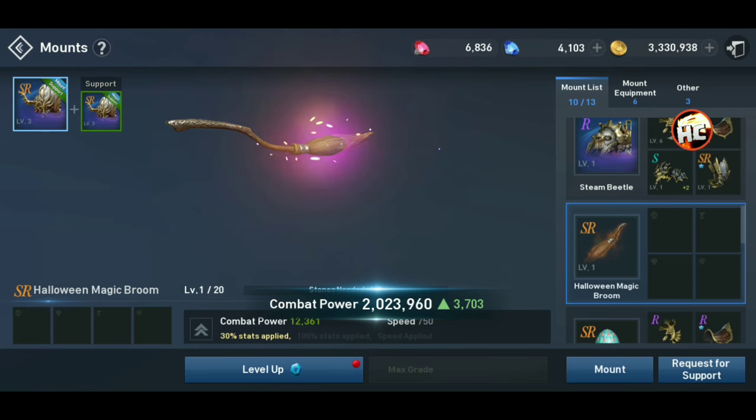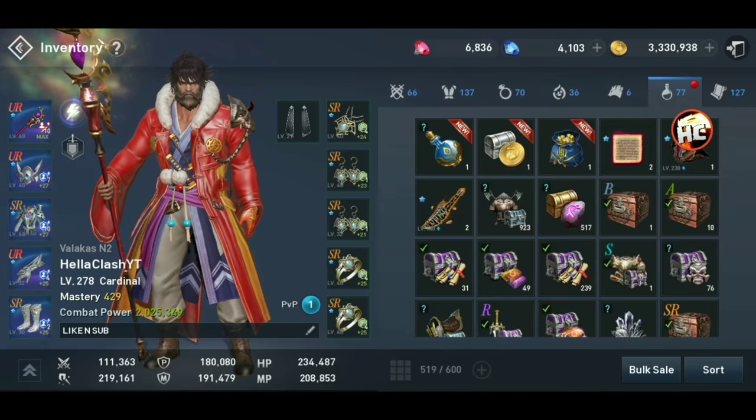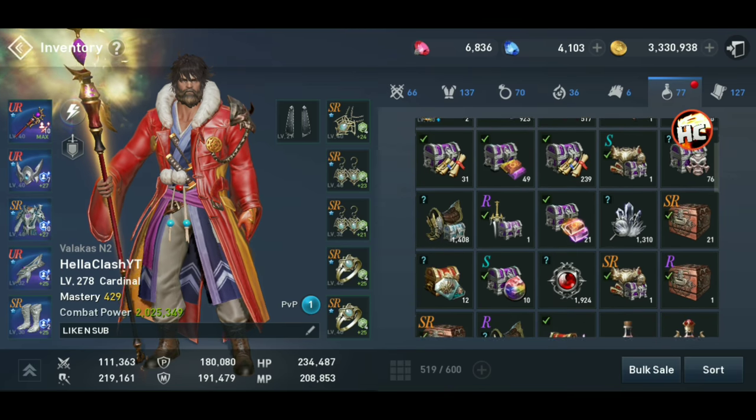Figuring if it's a Witch's Broom, that's magic based — so that's kind of cool. Alright, we're going to summon it — 3,700 CP right off the bat. I do have some R boxes here that we will grab quick that I hadn't opened from the event.